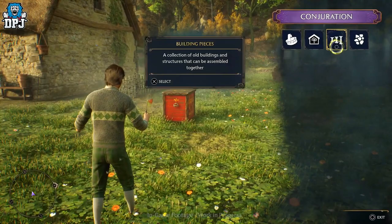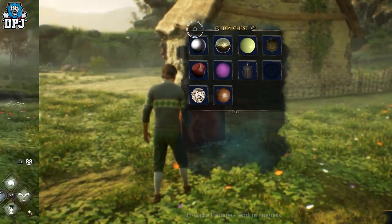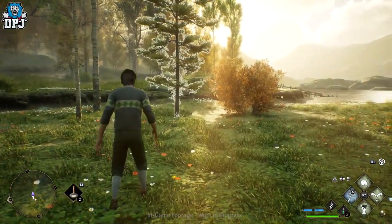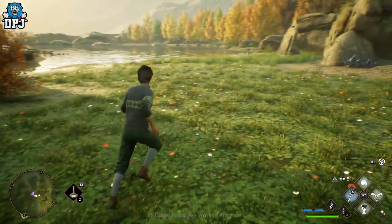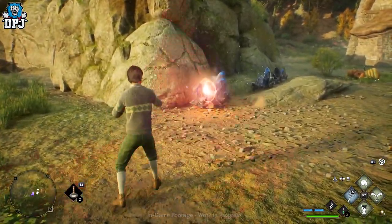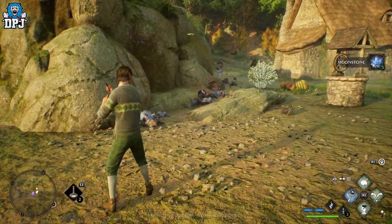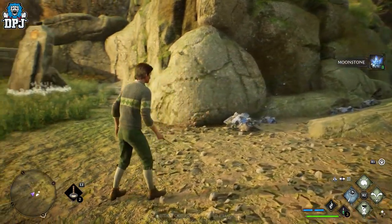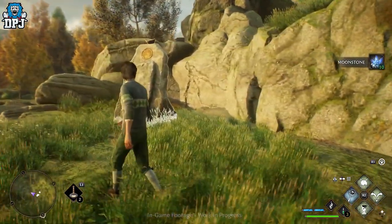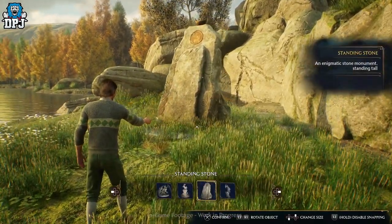As you play, this area will only expand and your options to customise it get bigger and bigger. So that's basically the Room of Requirement — your home within Hogwarts and what you can do here. This is your go-to place to craft, build, brew and so much more. If you enjoyed the video, leaving a like really helps out; if you like what you see and want to see more, be sure to subscribe and hopefully I'll see you on the next one.